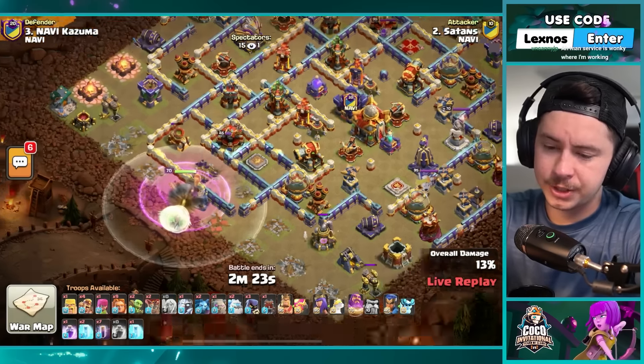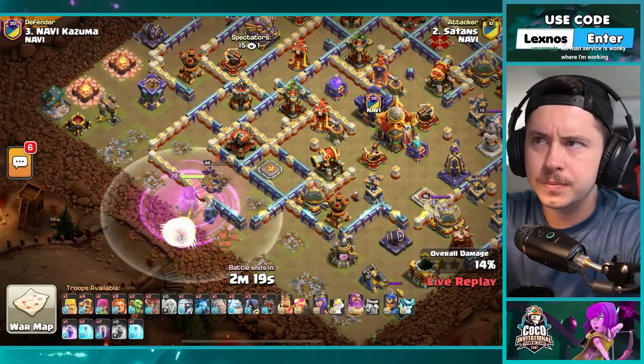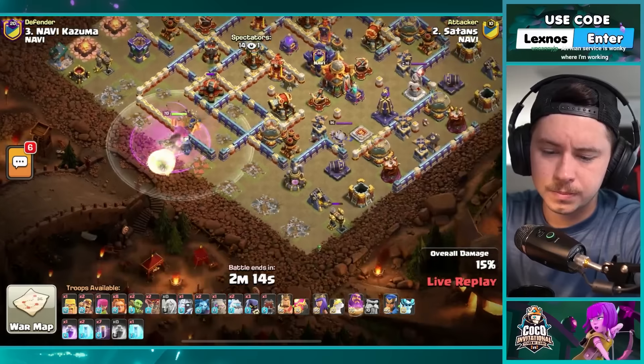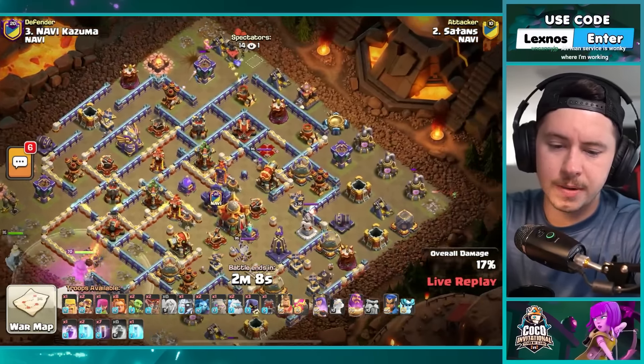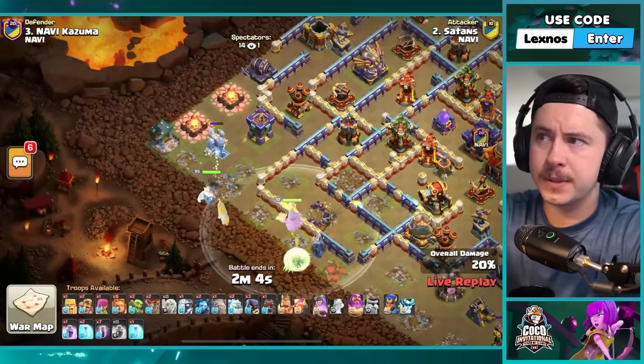Hog puppet with seeking shield. Rage on the grand warden, the healers — just being patient. Gotta wait till that scattershot's dead. Couple super barbs working on the top side of the base with one super giant. Archer on the right side. Hold the warden over to the left — cool.